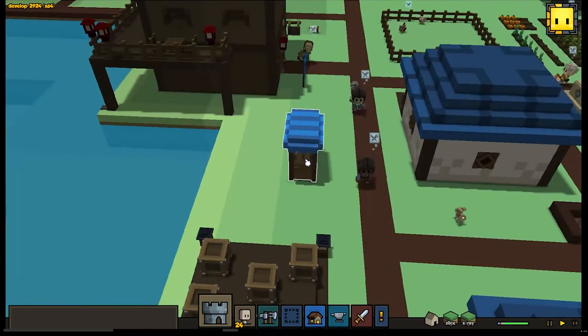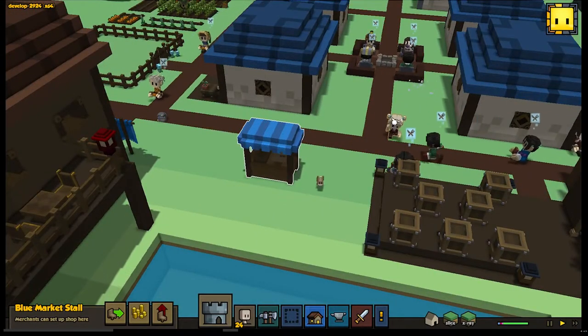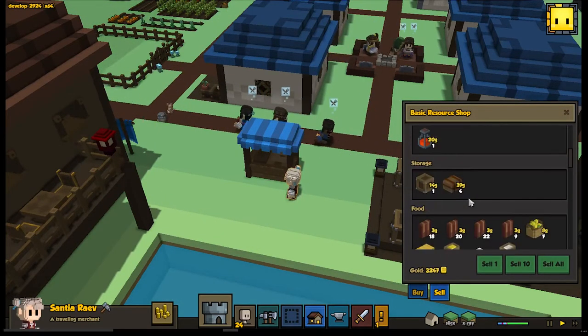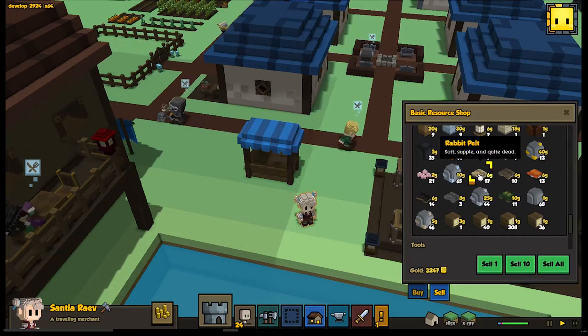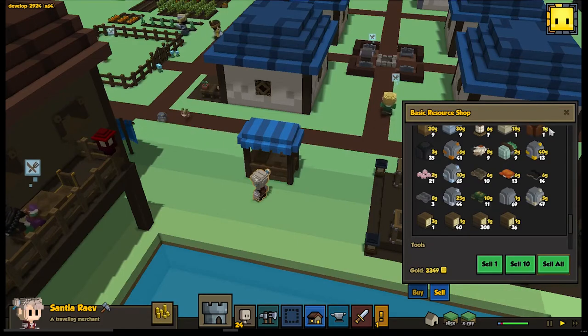To help combat hoarding as well, they added these little merchant stalls. You can call a merchant — pops out of nowhere — and you can go in. They don't usually have much to buy, but you can sell all your excess crap. Like for instance, I don't think I need 17 rabbit belts. Oh those poor rabbits — I'm a monster.